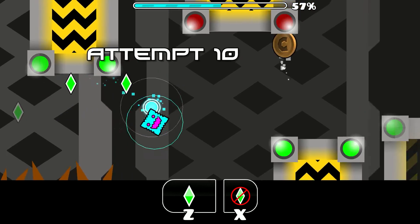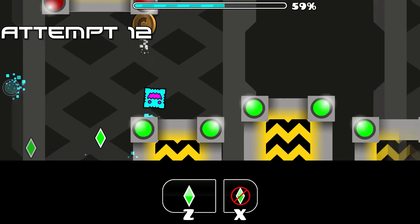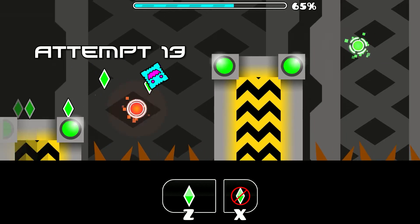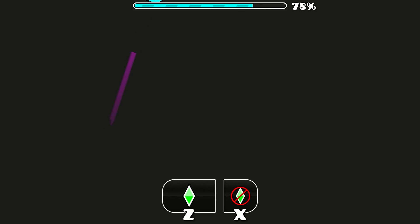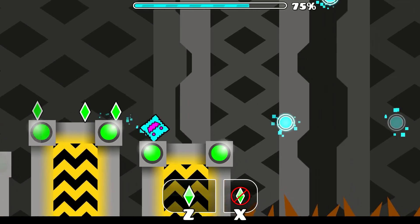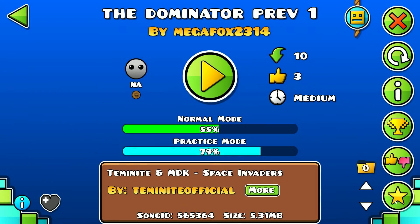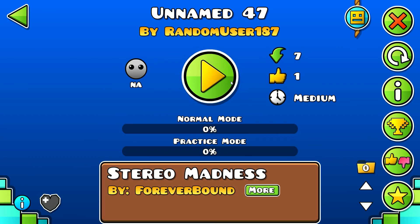Let's just go into practice mode. So this is pretty cool — let's get that coin. Oh wait what? All right, let's not get that coin I guess. It's a little bit hard to tell where the hitboxes are, I'll have to say that. It's like my only complaint — the hitboxes are sort of funky, and there's blind jumps, but you get the point. Pretty good, 'Unnamed 47.'